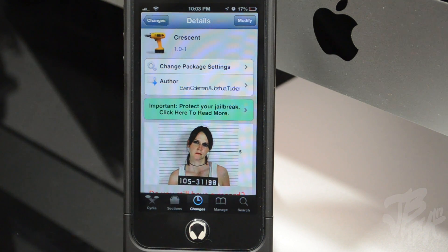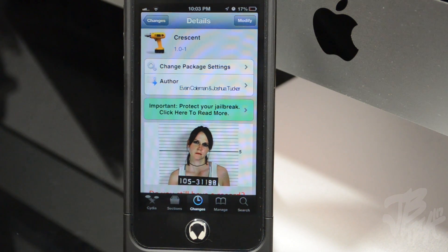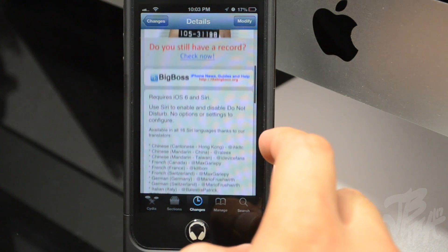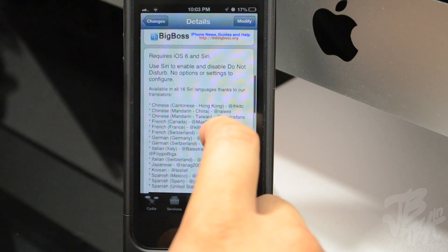What is going on guys? I'm back with another Cydia tweak and this one is called Crescent. This is from the developers Evan Coleman and Joshua Tucker — a little collaboration they did. These are individual developers you've probably heard of. This tweak can be found in the Big Boss repo for free.